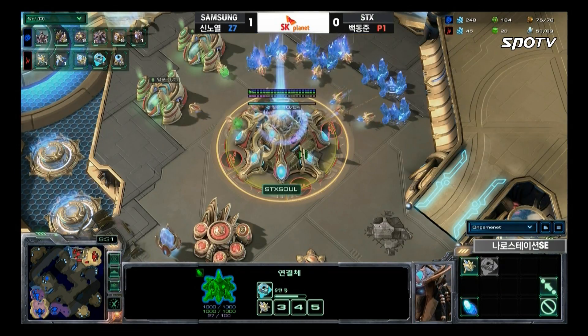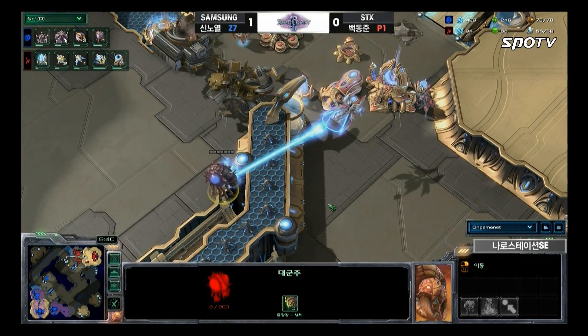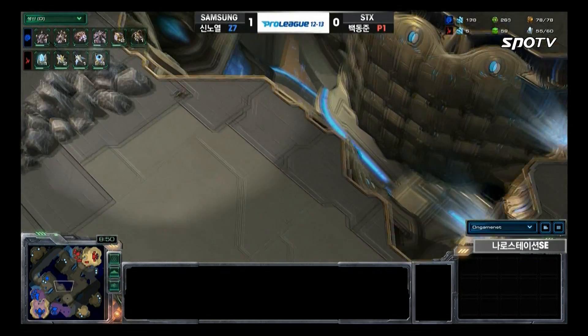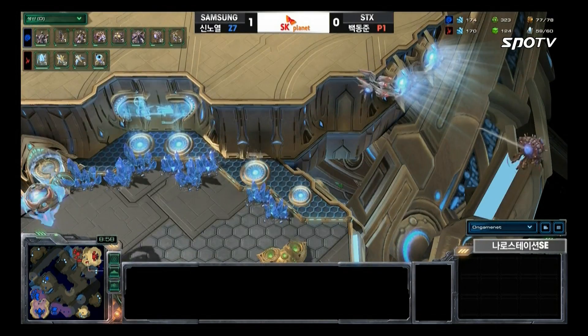Roro is grabbing his fourth base as well — and he can get away with it. A Void Ray will be seen here, but that's just going to call off maybe an Overlord or two. Who cares — all you need to do is make more Overlords and make sure it's well fortified inside the main base. The fourth base is going to go uncontested.